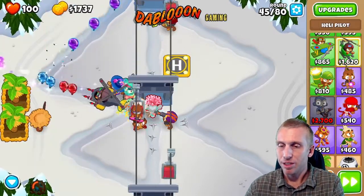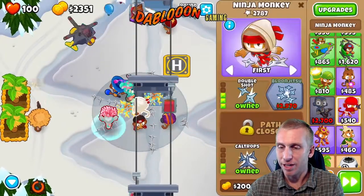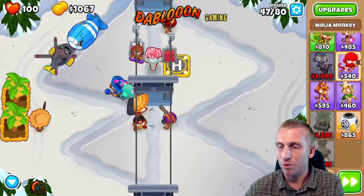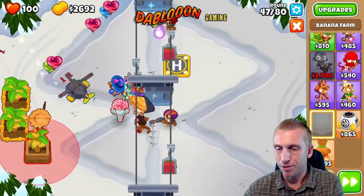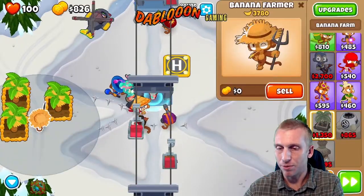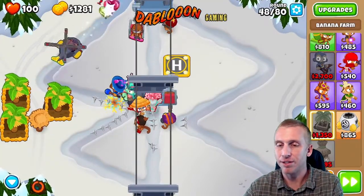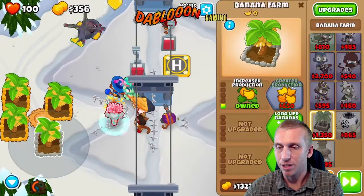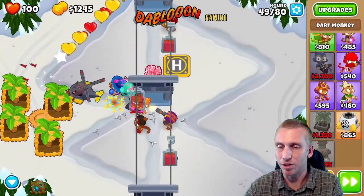Next we're going to check our camo power. I kind of want to upgrade this guy — you don't have to, but I want to be on the safe side and not get caught off guard. Now I'm going to get more banana farms. Normally I get a banana farm then upgrade a few guys, but this time we upgraded guys first and got one farm. Cautious is always good on these rounds. I think we have enough room for about two more — so five banana farms total, which isn't bad.